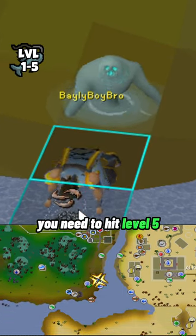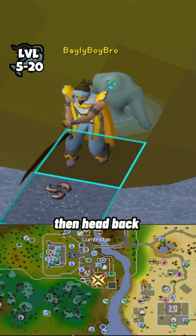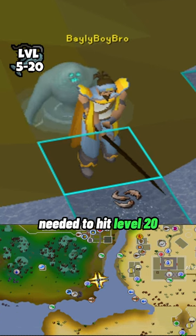From level 5 to 20 you are going to catch sardine and herring. You must bring a fishing rod and some fishing bait, then head back to the Lumbridge Swamp following the same path. You're going to catch around 140 sardines and herrings, which will get you the 4,082 experience needed to hit level 20.